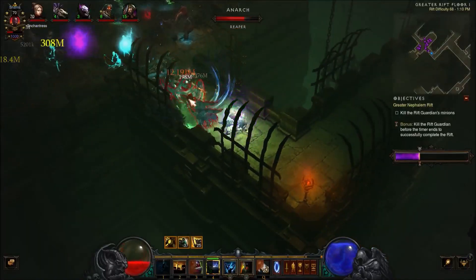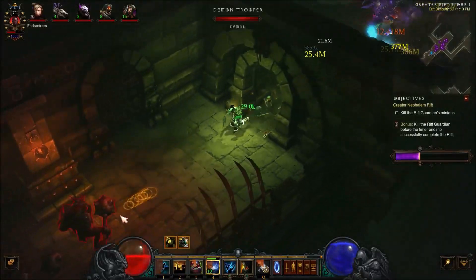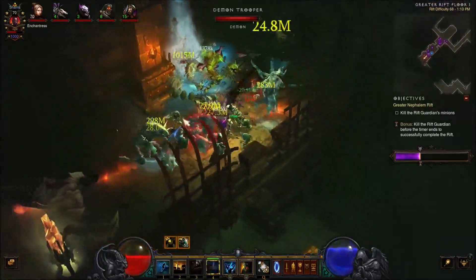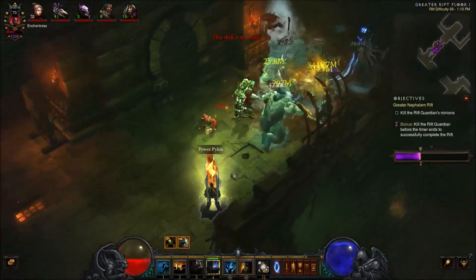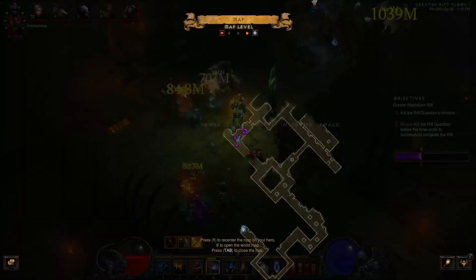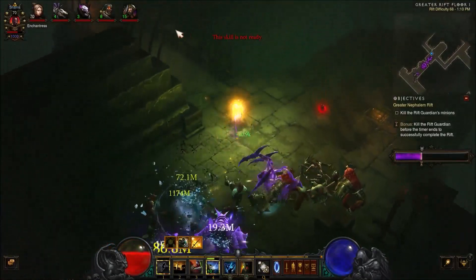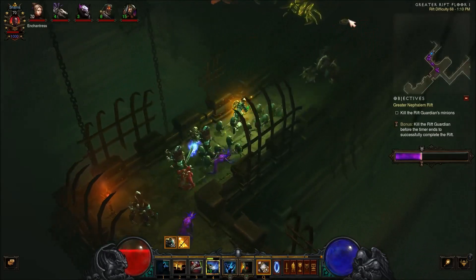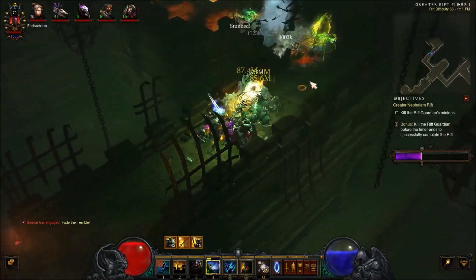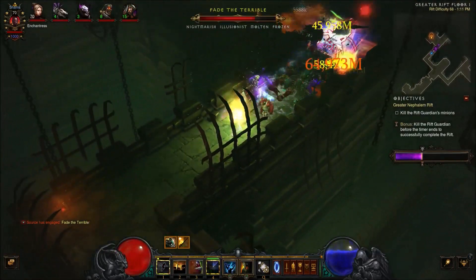All right, power shrine — that's good. And we have gone the wrong way. Run in to get some Soul Harvest stacks, then run back out.